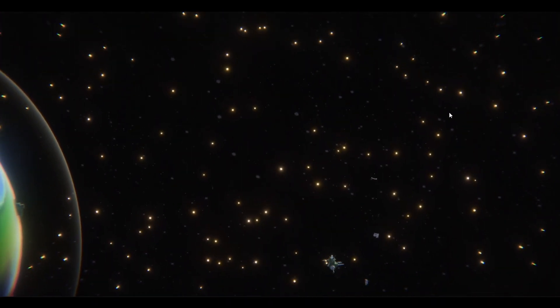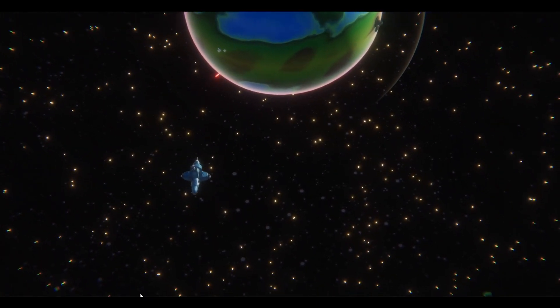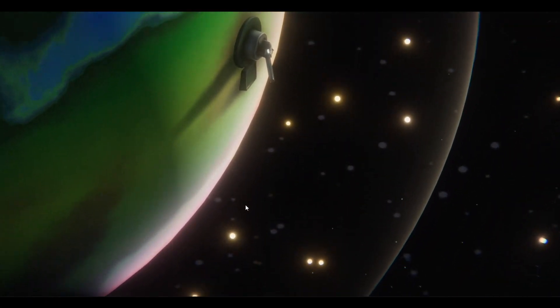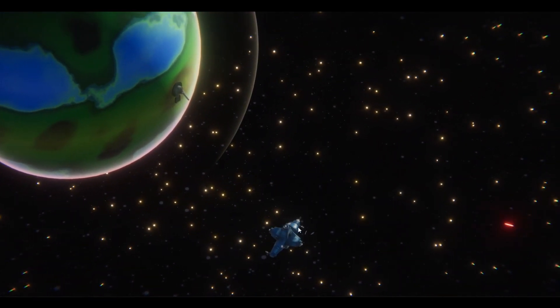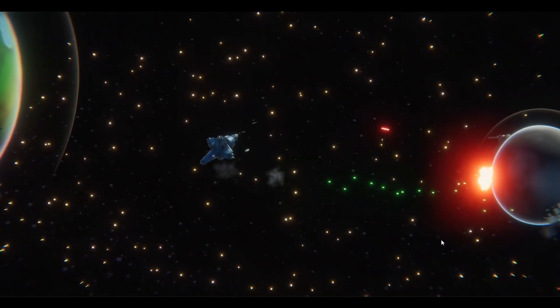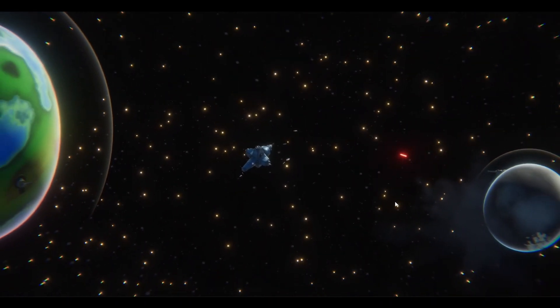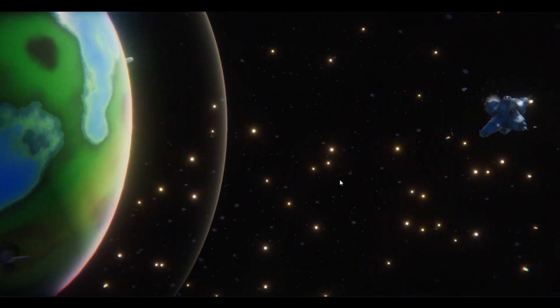As my destroyer is coming back around the planet, I start taking fire from a surface battery. These projectiles are moving very slowly because they're being fired from the surface, where the pull of gravity is much stronger. And if you look closely, you can see the railgun rounds being fired from the moon are being pulled not just by the moon's gravity, but also by the planet's gravity as well — so they take these really interesting curved trajectories.